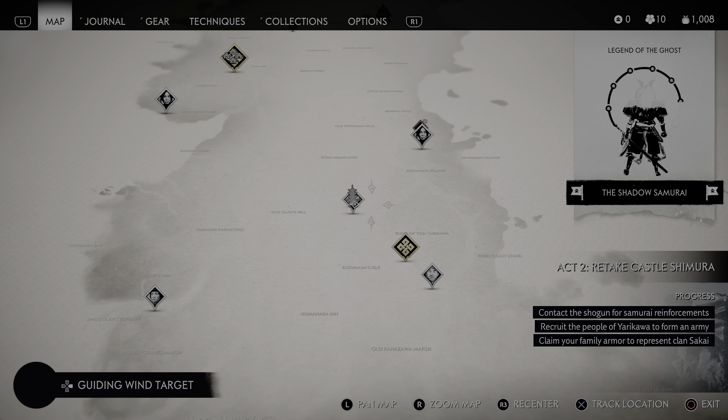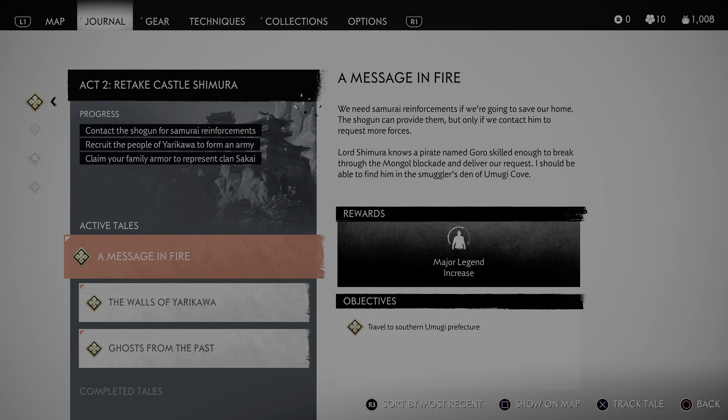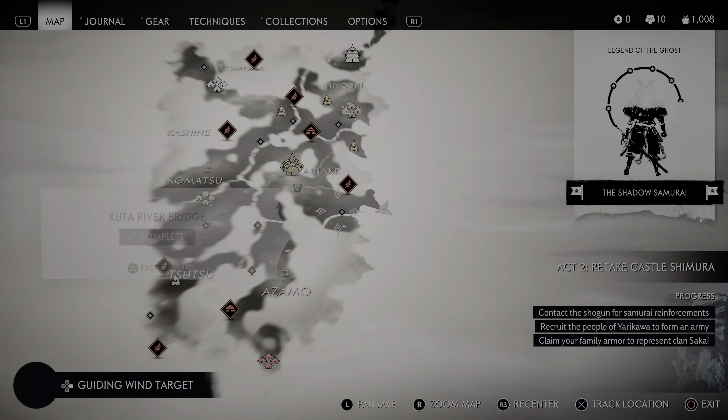We need samurai reinforcements if we're going to save our home. The shogun can provide them, but only if we contact him to request more forces. Lord Shimura knows a pirate named Goro, skilled enough to break through the Mongol blockade and deliver our request. I should be able to find him in the smuggler's den of Mugi Cove. This is the one where we get to use a huacha on the ships — this is fun.